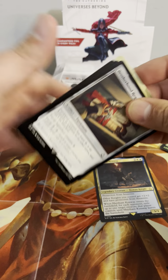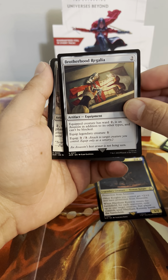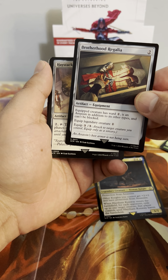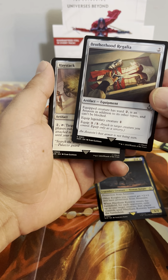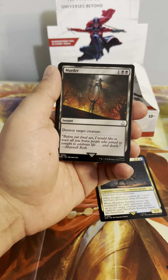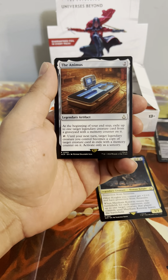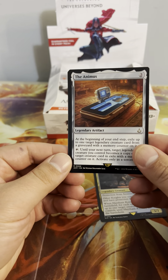Picking out some highlights: Brotherhood Regalia — equipment, creature gets Ward 2 as an Assassin, can't be blocked. Equip 3, equip 2 for legendaries, and gives haste. Murder reprint, full art planes. We got the Animus as our rare of the pack.